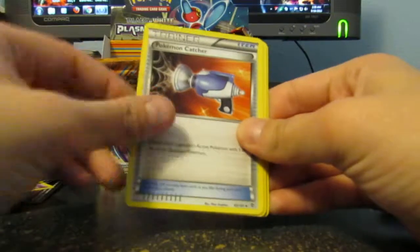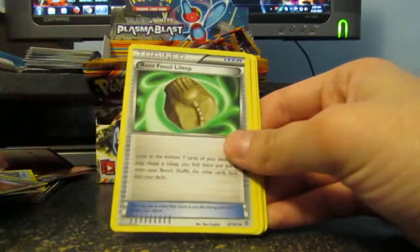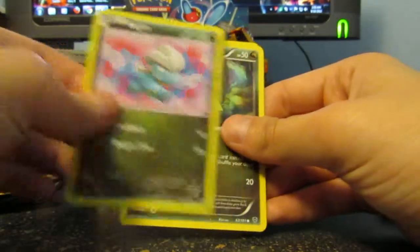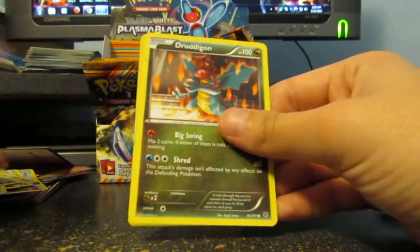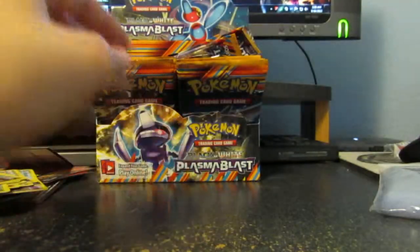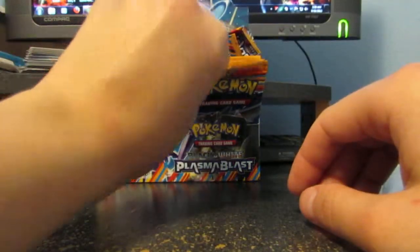So we got Relicanth, Pokemon Catcher — always good to pull — Root Fossil Leap, Sock, Drifloon, Bagan, Axew, Drudigan, Rare Candy, and a SELF. Rare Candy is good to get Revers.